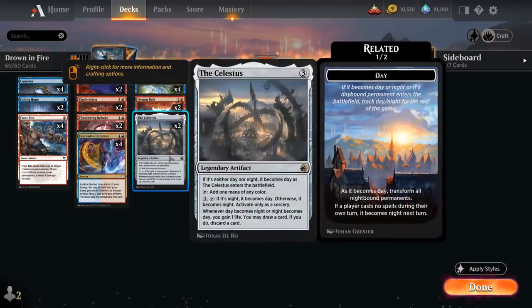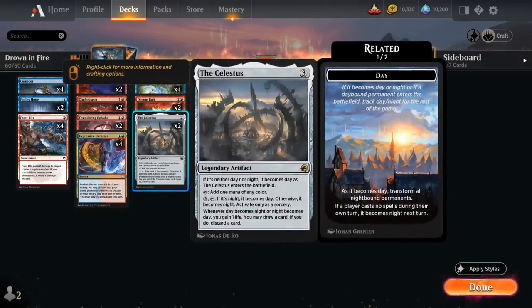At three mana, we've got two copies of the Celestus as a nice ramp artifact, making one mana of any color when tapped. It also introduces the day and night cycle, and whenever it switches from day to night or vice versa, it lets us draw a card, discard a card, and gain one life. It's a nice looting effect — great for getting rid of removal spells in matchups where we don't need them, or looting away lands in the late game to find more action. The more instants and sorceries end up in the graveyard, the better for Lear.